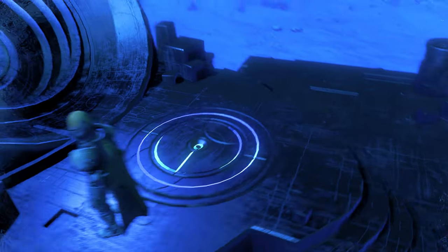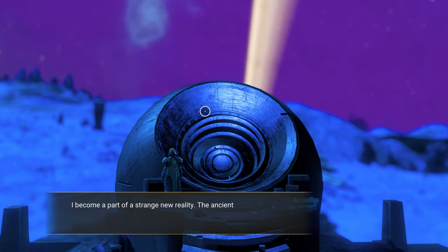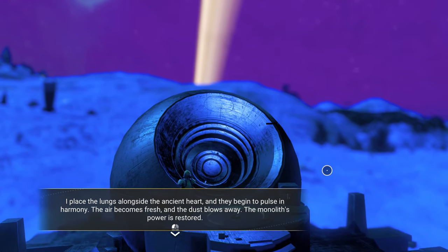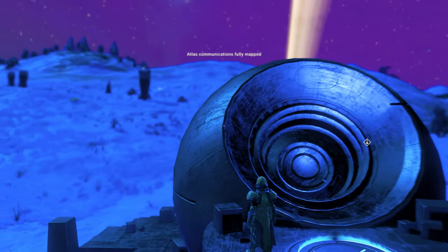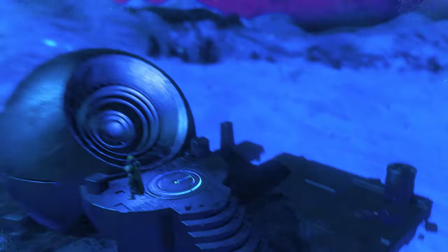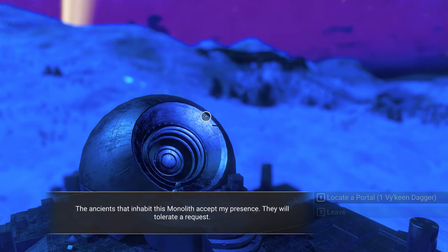Giving the right answer to the riddle will increase your standing with the faction, and sometimes you'll be given a gift as well. Interact with the monolith once more and you'll be able to select the option to reveal a portal.